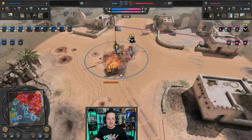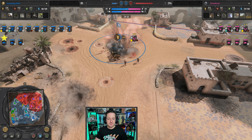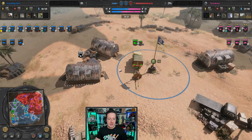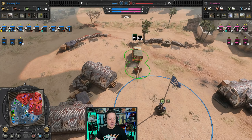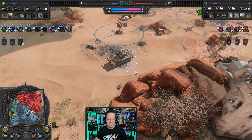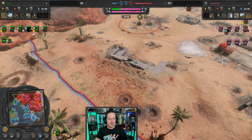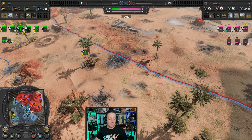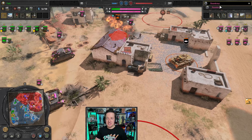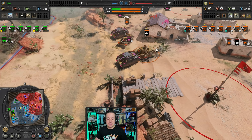Grenadiers moving in. Nice Panzerfaust on that Weasel — no cap for you. We got additional armor with Hellcat being deployed. The 17-pounder moving up north, but he has a very small force. I don't expect Potta to really gain much ground up here. Really the fight is in mid, and more Panzer IIIs being deployed. Looks like Borat said forget the Tiger, I'm going with Panzer IIIs.